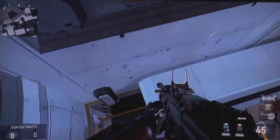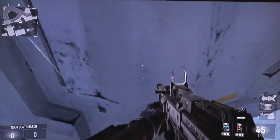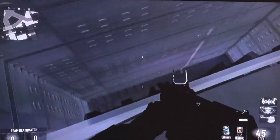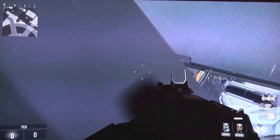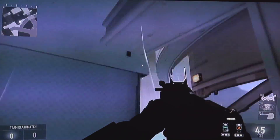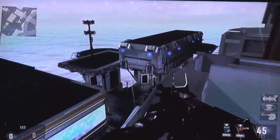So once you're here, you can walk forward just a little bit. You're going to want to get up onto there — don't go too far because you'll fall. You're just going to want to get up here; don't jump too far because you can fall inside there. From here, you're going to want to get up there, so just double jump up. Now you're on top of the map!